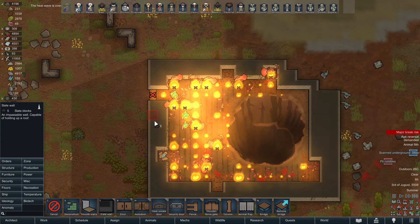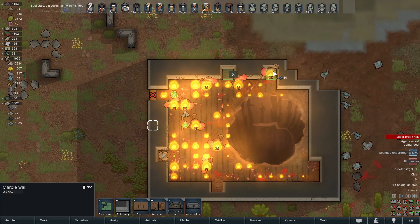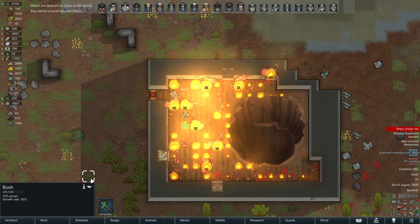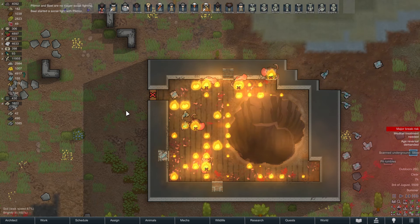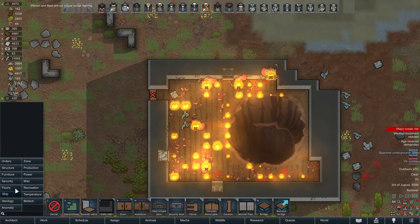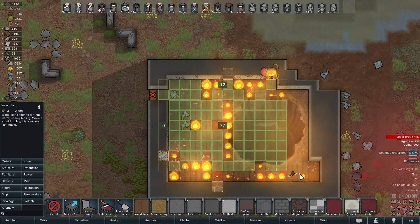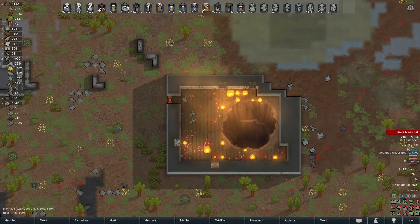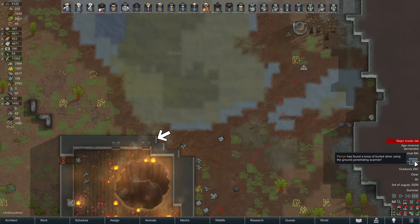Good job guys — I was wasting marble for this, just keep wasting it apparently. Bale and Pillamore got into a social fight, but you couldn't tell from looking at Pillamore. They'll be fine. Wait until all the fire is out and then we just replace that and we're good — it's a problem that really solves itself.